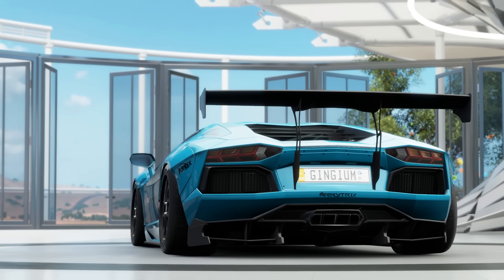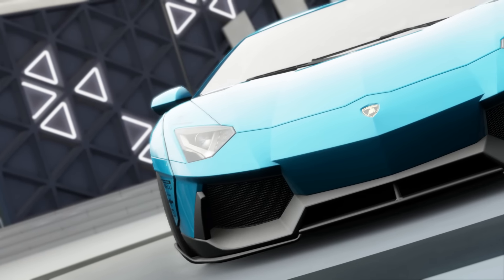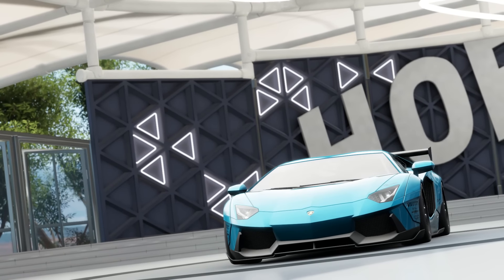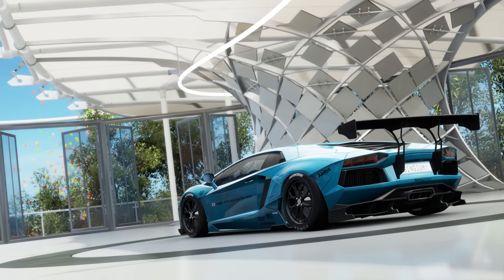How's it going everyone, my name is Jinjim and welcome back to some Forza Horizon 3. Today we have a quick fun little video where we're pretty much going to be making a 1500 horsepower Lamborghini Aventador front wheel drive and driving it around seeing how awful it is.